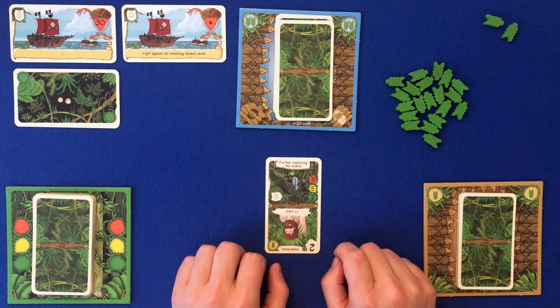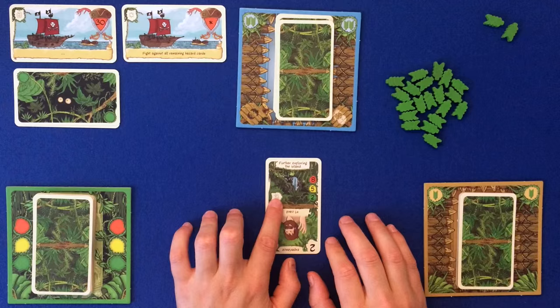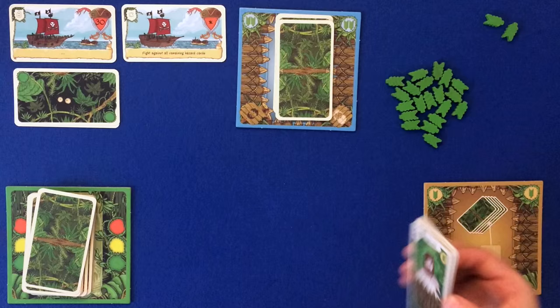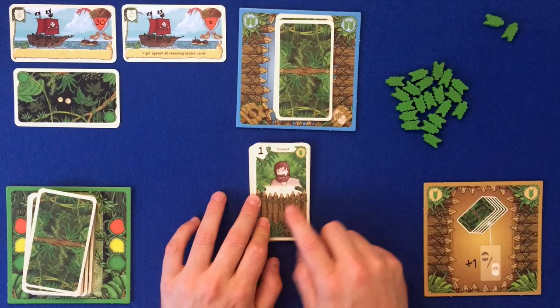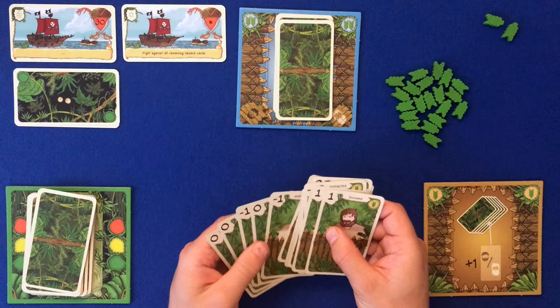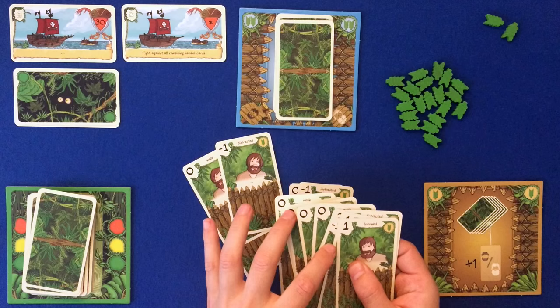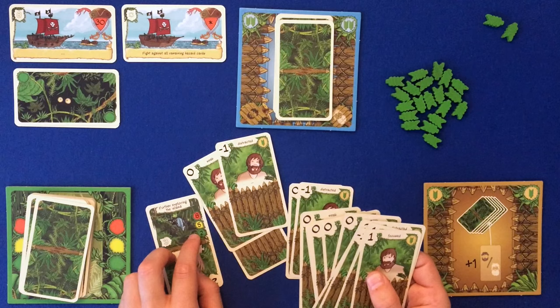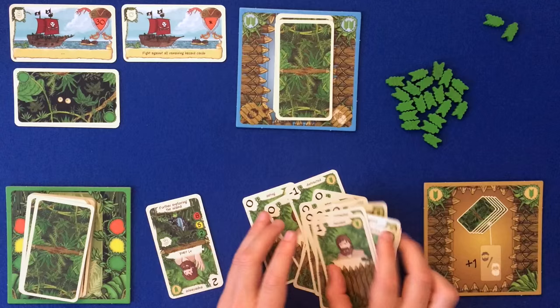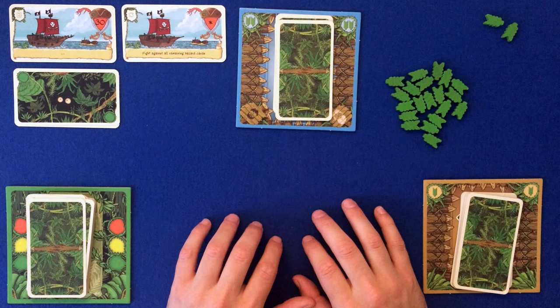We're in the green phase, so the hazard has a difficulty of two - meaning we need a total of two or more from our fighting cards to pass. The other number tells us how many fight cards we can draw for free. The fight deck contains cards with values ranging from two, one, zero, and negative one - Robinson is very weak and very distracted. We draw from this deck to try to equal the hazard value.